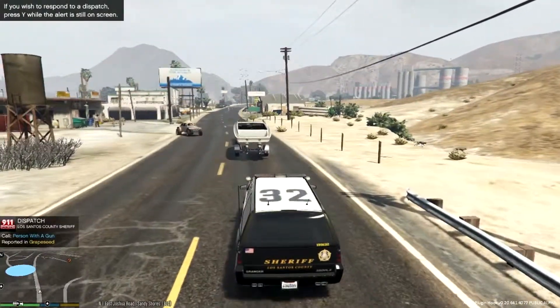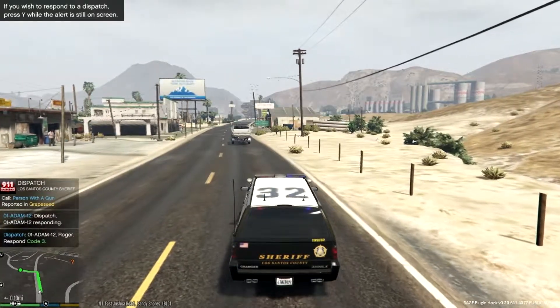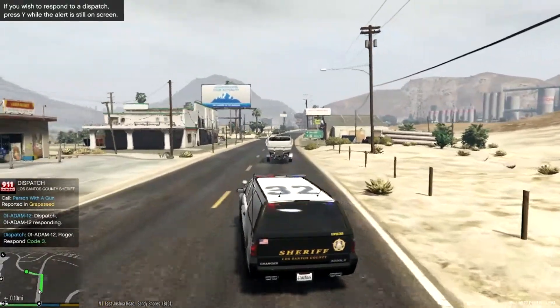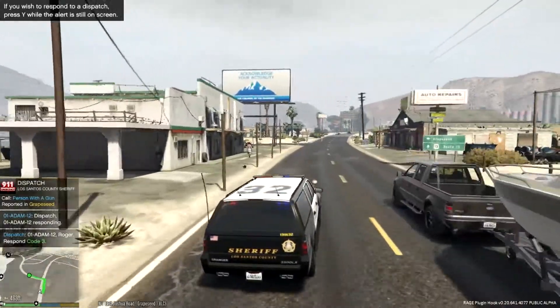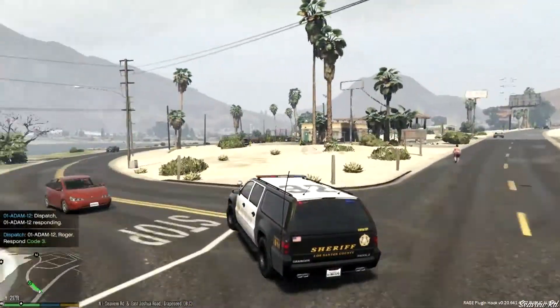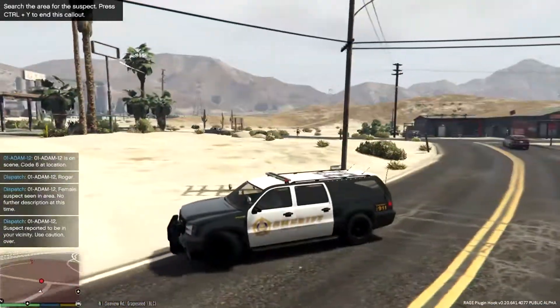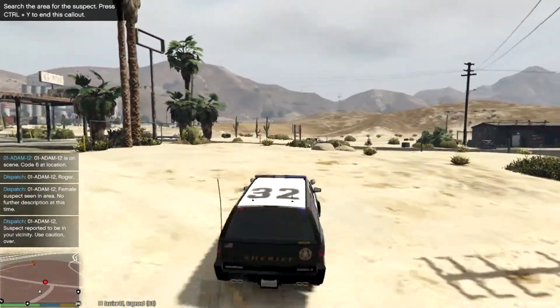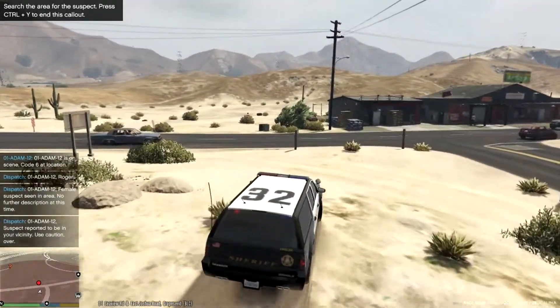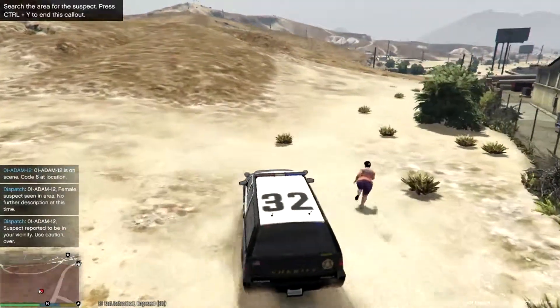No clue why this is not working, but I did add some more callouts to my game. Let's see what's going on here. Dispatch, we have a visual — one Adam twelve, roger that. What is happening? Shots fired — is that the call? I forget.